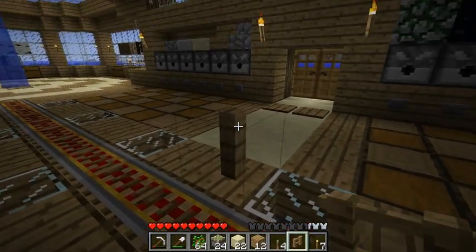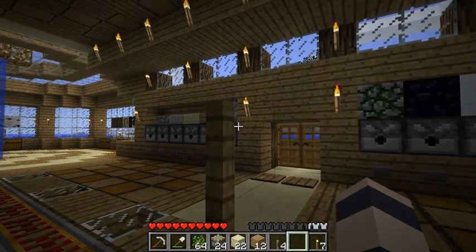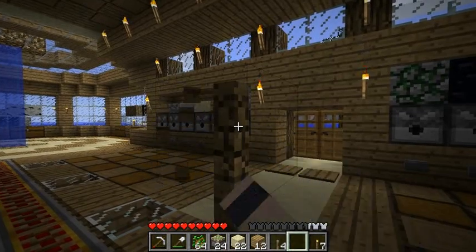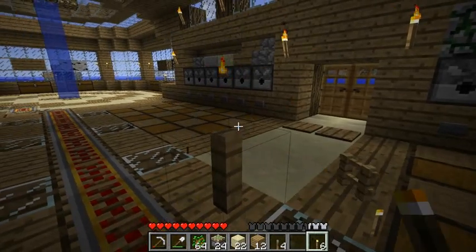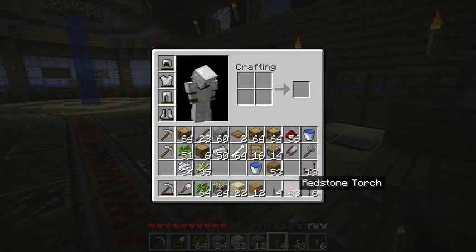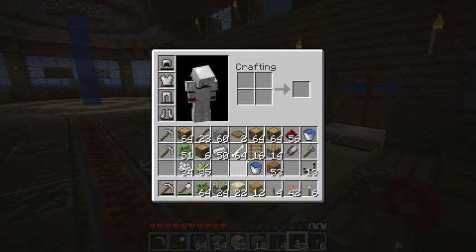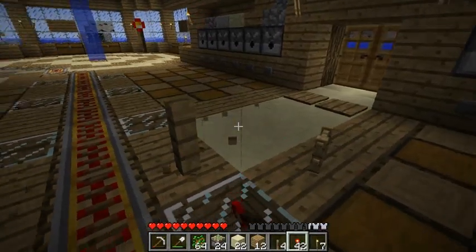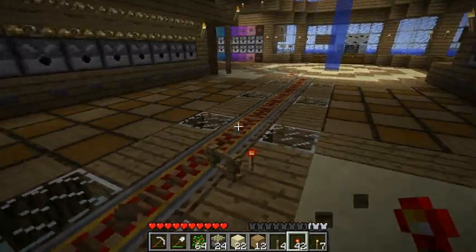One thing that's changed: you can stack fences on top of fences now - before you weren't able to do that. You can also put stuff on top of them: torches, redstone torches. Can't put levers on them though.